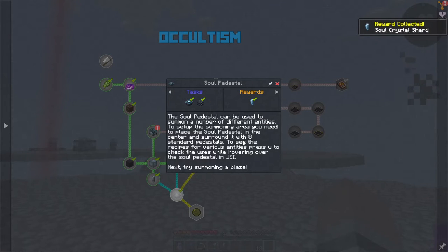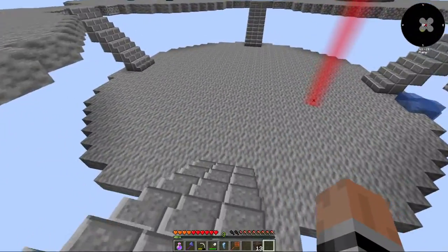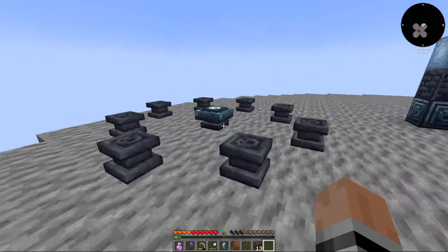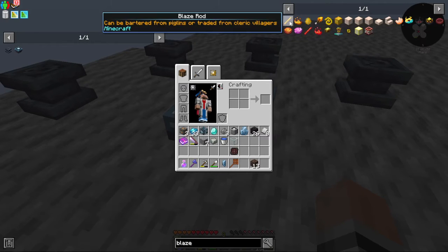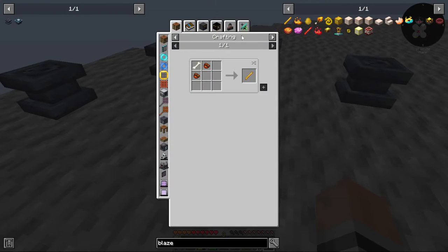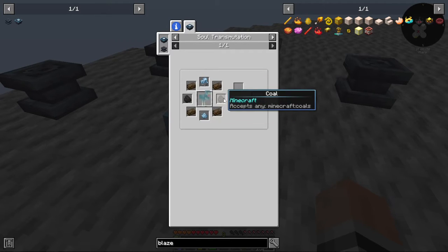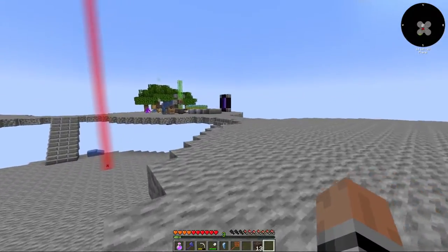Get a soul crystal shard. See the recipes for various entities, press U. Try summoning a blaze. So we need to be looking at it and hit U. There we go. I need a chicken, Brood Soul Crystal, Enriched Peat, and Coal. A chicken of some form — okay, that's going to be a bit of a tiny problem.